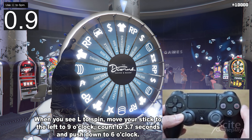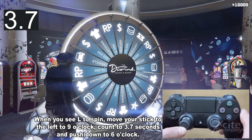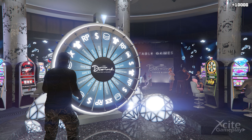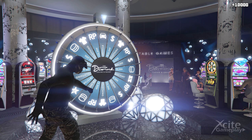Count to 3.7 seconds and push down to six o'clock. The wheel will spin very slow, but just enough to land exactly on the car. When you see you're not going to hit the car, unplug your internet or close the app.